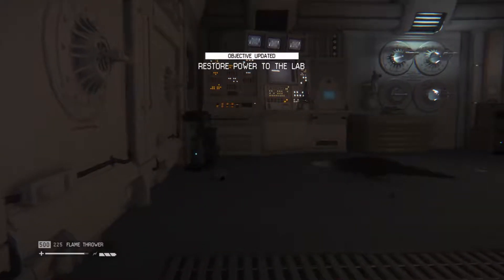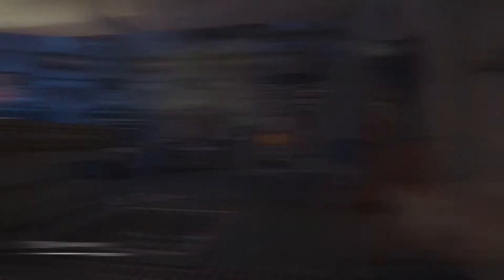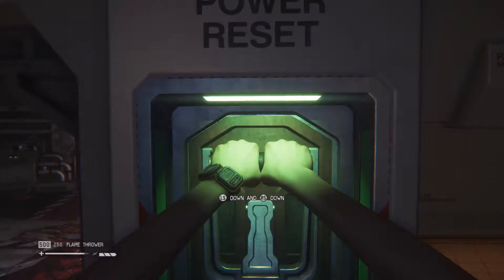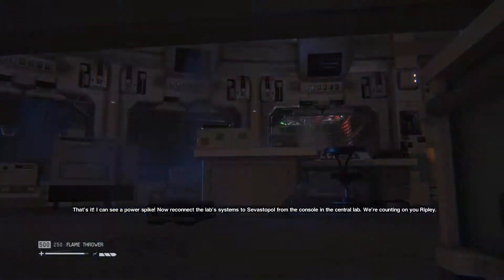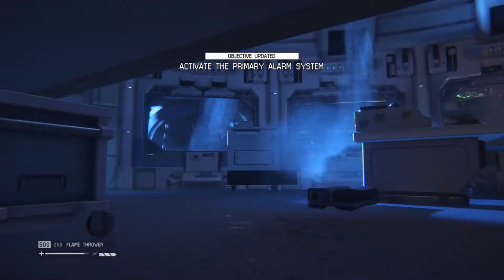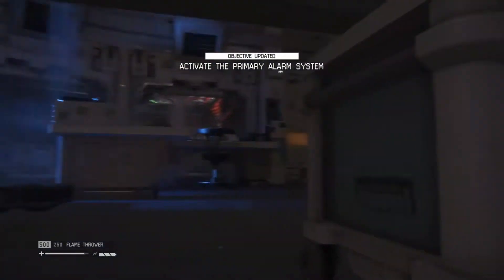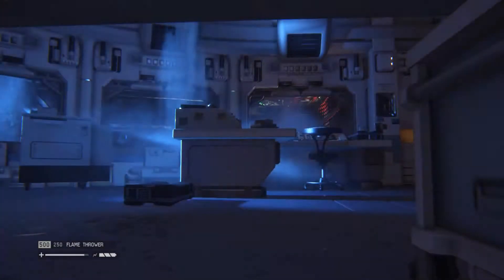That cannot be good — is there something dead up there? Well, I hope it's dead anyway. Good God, he's right above me. I need to use this and hope it's not too loud. That was loud. I can see a power spike. Reconnect the lab systems to Sebastopol from the console in the central lab — we're counting on you, Ripley. Hang on, what do you mean by hazardous material? I need to go all the way around again, but this time with the alien most likely chasing me.